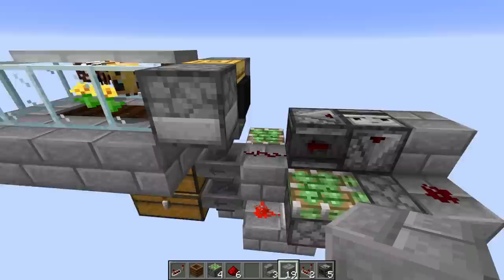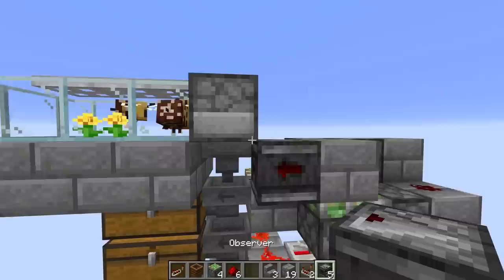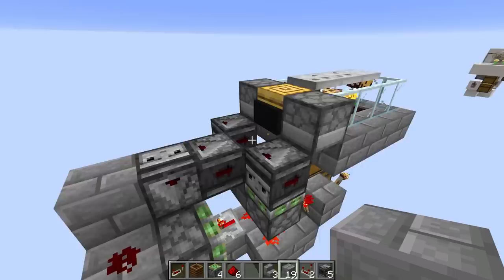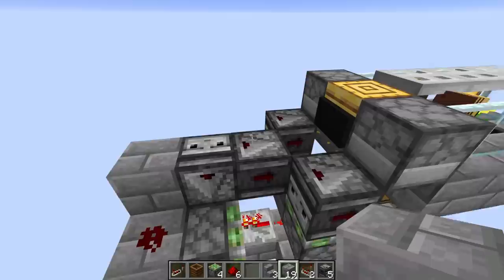We need to get observers in place that will actually trigger the dispensers — they go just behind the dispensers. Put a temporary block above the piston to place that observer, then do the same thing on the other side. That one goes on top of the piston itself. Now with all that in place, it's time to put in the actual trigger — what's going to set this thing off every time the beehive reaches honey level five.